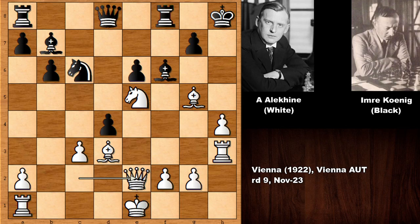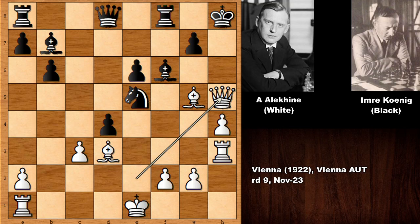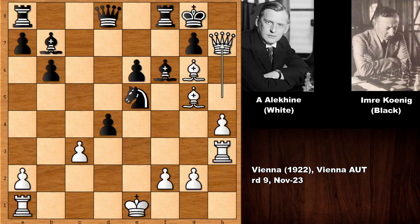Alehin played queen to e2, going after the throat. So g6, black is defending. But what happens if capturing the knight? Then checking the king, and we have a very simple checkmate pattern. Moving the king, bishop back, moving again, and then black is getting checkmated with no defense.